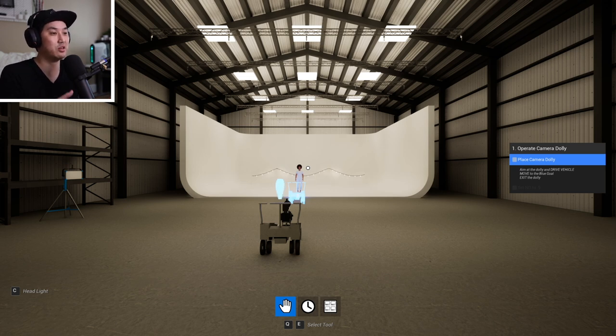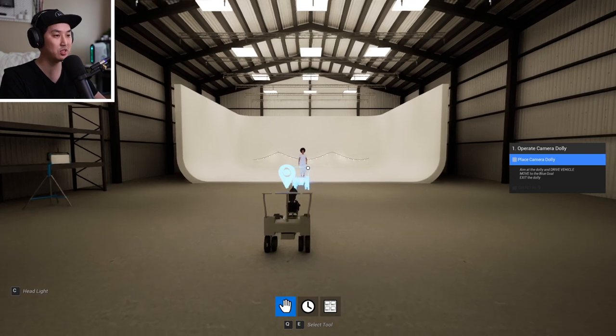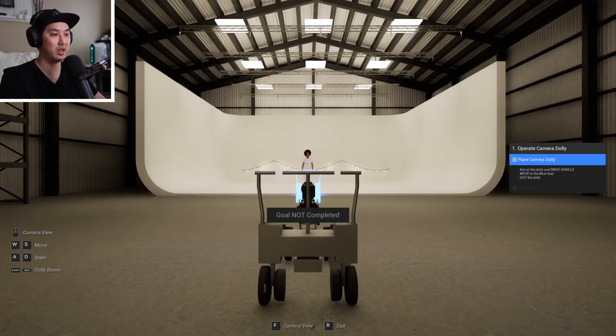I'm going to walk you painstakingly slow through it because CineTracer 2 is very different than 1. It may look kind of similar, but you may notice that it is first person. CineTracer 2 is first person, so there are some new mechanics with that. The first step is to operate the camera. We're going to walk up to the camera, point at it, aim at it, and hit F.